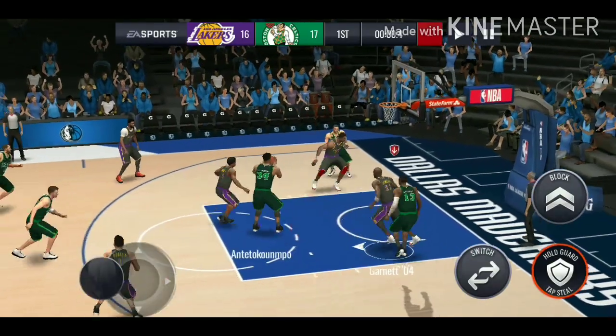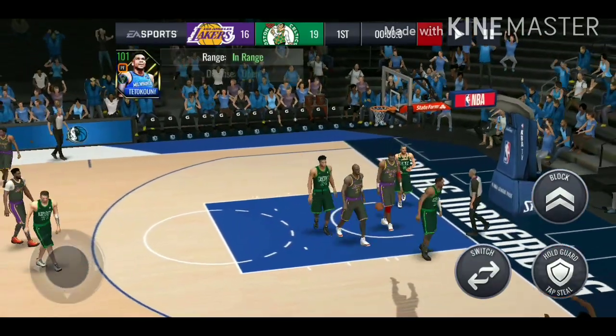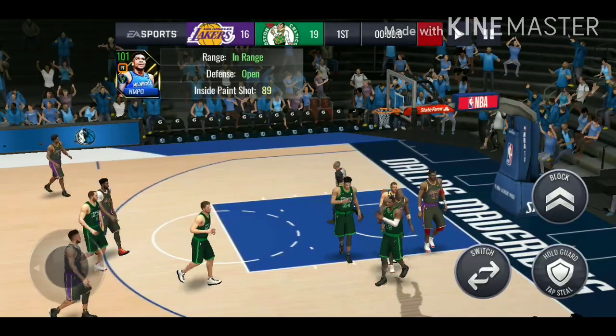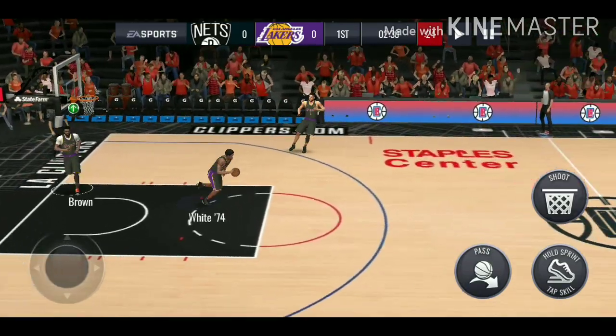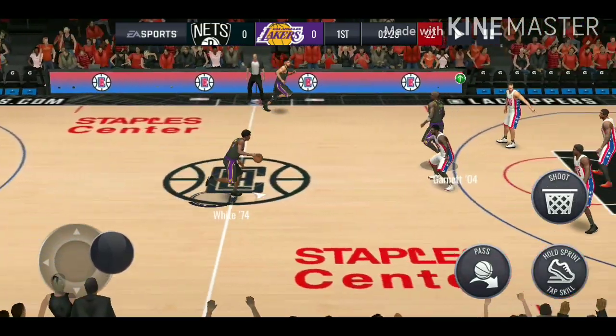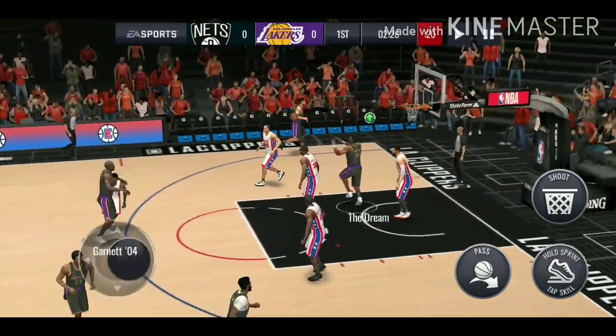Big steal right here. Luka misses it and Giannis hits the clutch mid-range to end it. Second match — matched up against a 95 overall. They got that Melo — he's a good card. Yeah, that Giannis at the end came in clutch, dropping back-to-back threes and ending it with a mid-range.